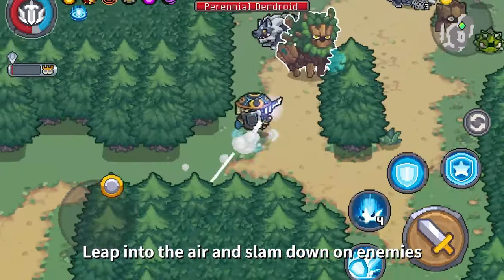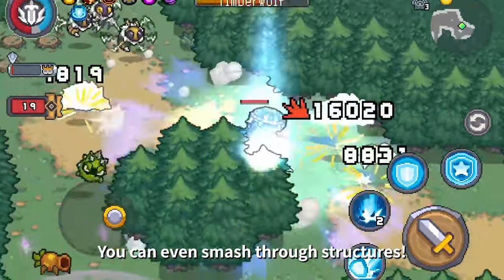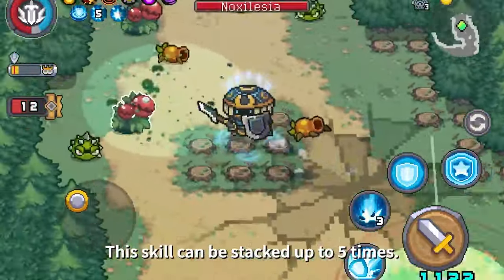Leaping Strike: leap into the air and slam down on enemies in a target area, dazing them. You can even smash through structures — try carving out a new path in the map! This skill can be stacked up to five times.